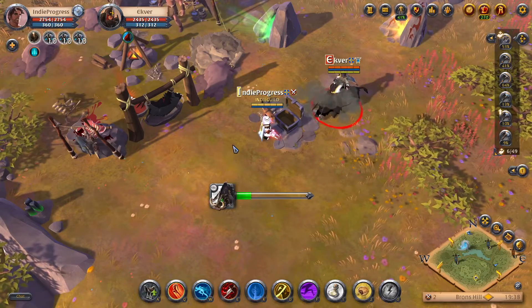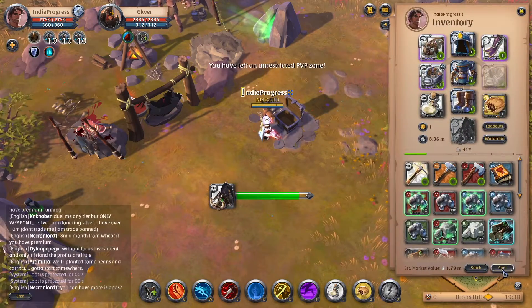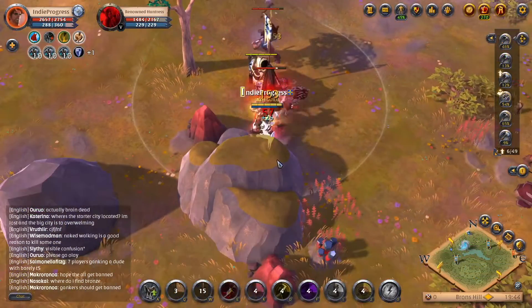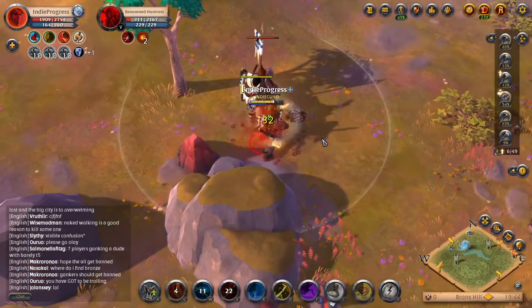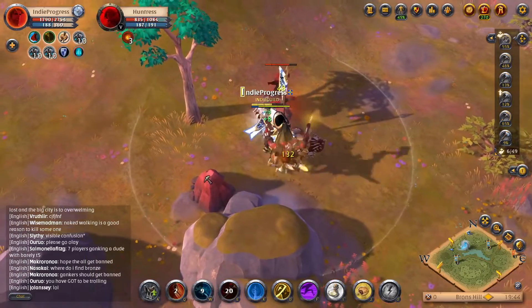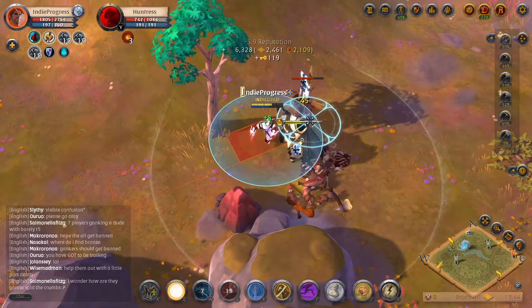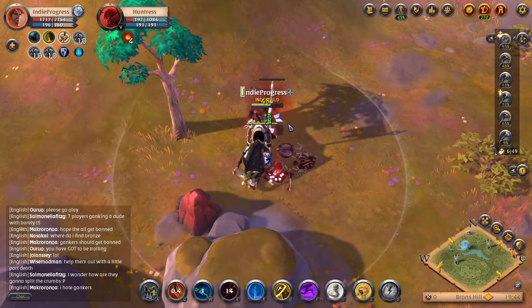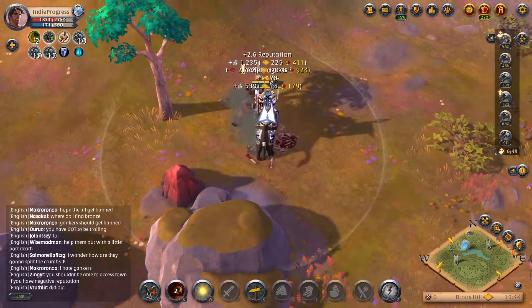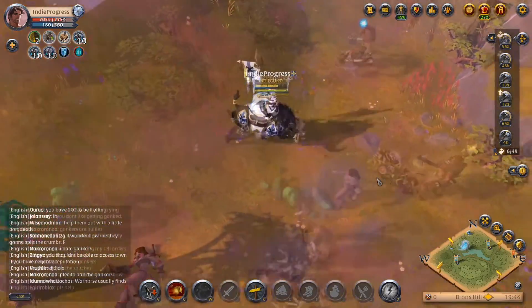So the gathering gear — you can see the tier indicators in the top left. Right now with my Avalonian pickaxe tier eight and the tier eight gathering gear, I get around 150 to 160 bonus for tier four ore, and I think around the low 100s for tier five ore.